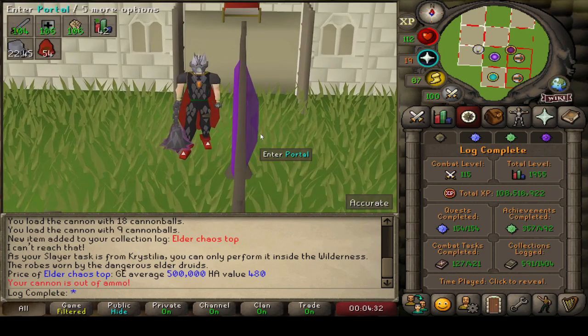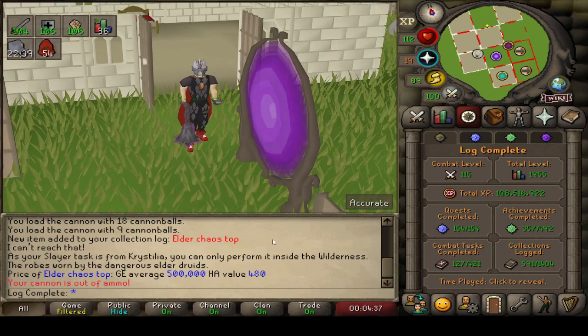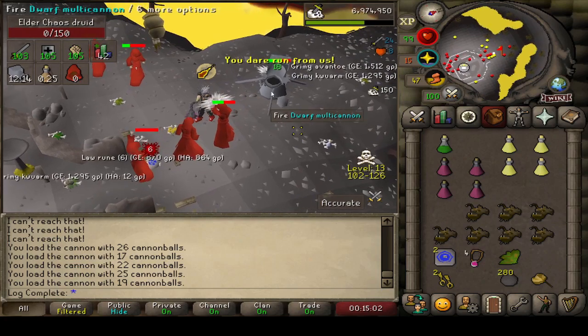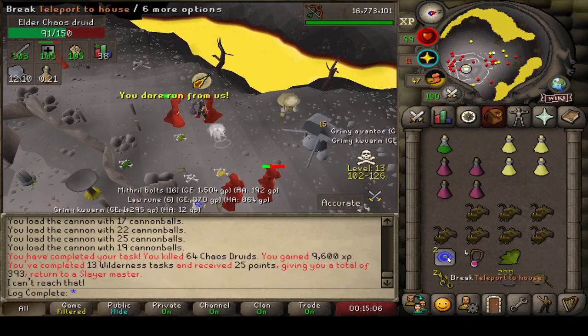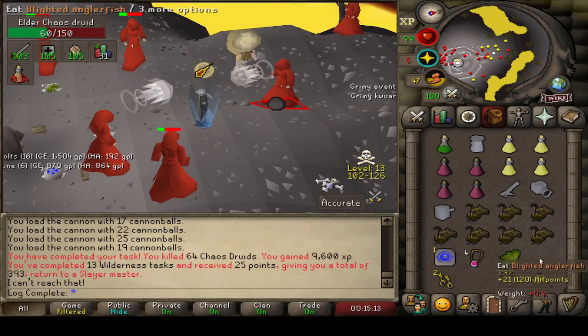Hopefully the luck carries through and we manage to pull some crazy stuff this episode. No complaints here at all. This is going to be the end of the task — we managed to pull two more Laren's keys as well, so the stack is starting to pile up. We got 25 points for completing the task, which is another bonus about doing Wildy Slayer. Let's pick up the cannon and go grab a new task.